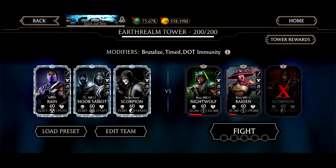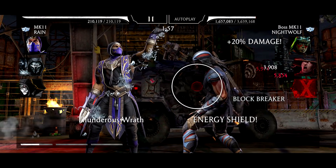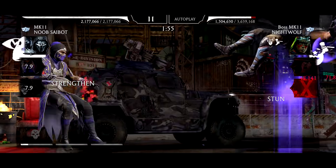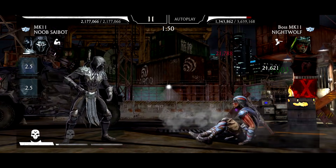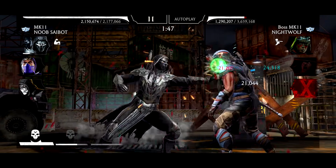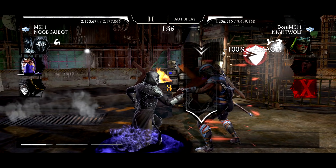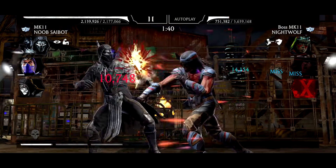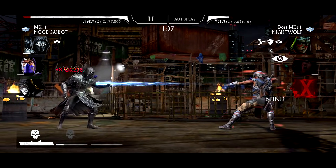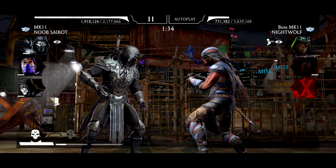Let's hop into this and finish it off. Nightwolf is still a pain because of the snare he applies on SP1 and his block breaker is really irritating. This time let's apply SP2 to try to stun him — he shouldn't be stun immune, and he's not. Let's get SP1 on Noob Saibot. Don't use SP1 on us — this is going to kill him. We already have blind applied.